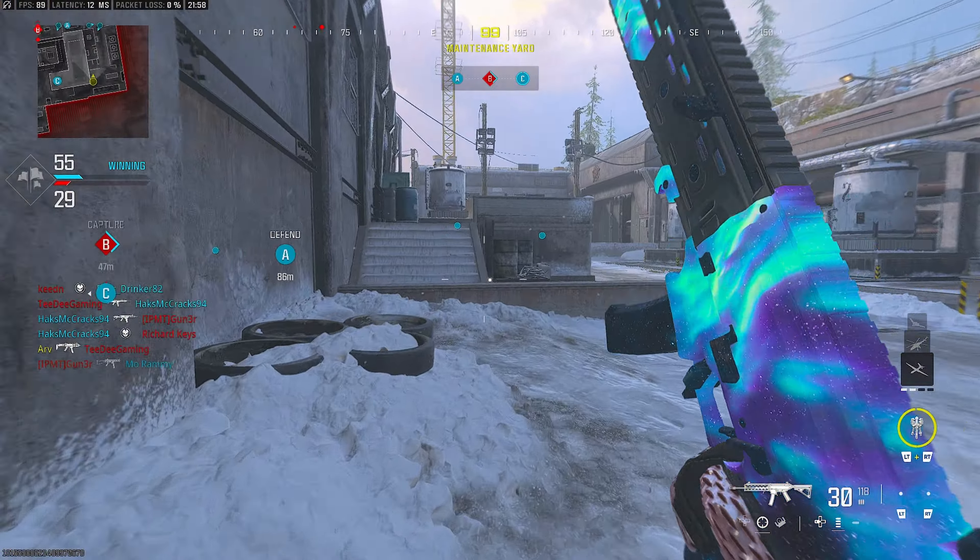Right now we hear someone on top of us, so obviously we're going to try to get the high ground here. Let's jump up — yeah, there we go, slide across. He's obviously dead right there, but we know now someone's got a sniper on the enemy team, so we'll be a bit more cautious.